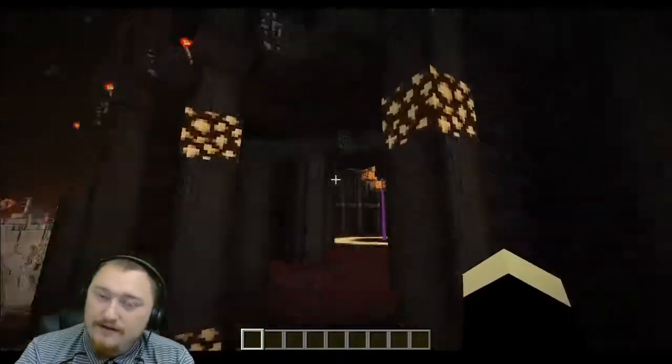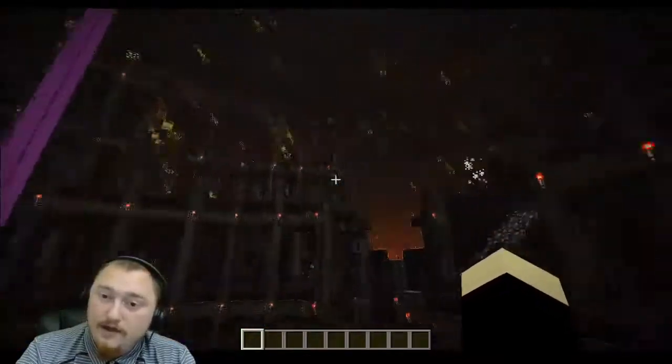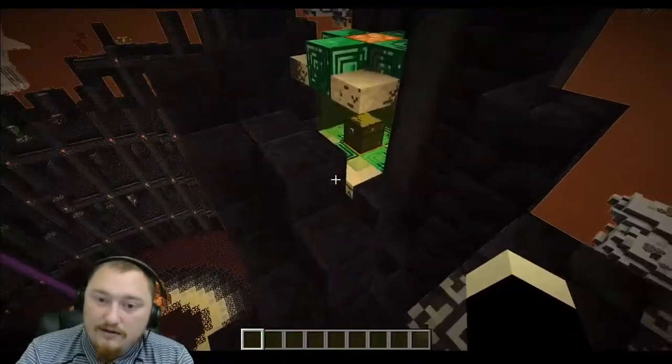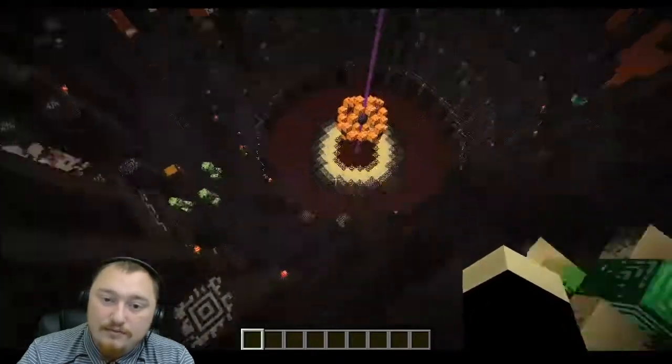Emerald number seventeen is a bit easier — the hint is like the roman emperor. Go ahead and make your way into the coliseum and move up to the very top. It should be obscured behind these pillars right over here — you'll have access to emerald number seventeen.